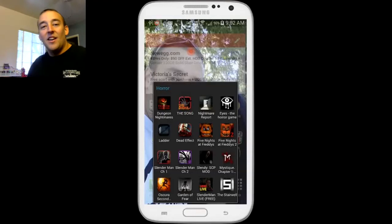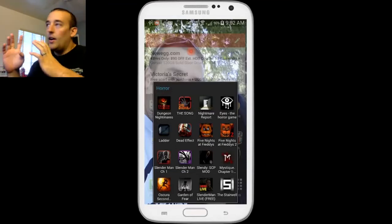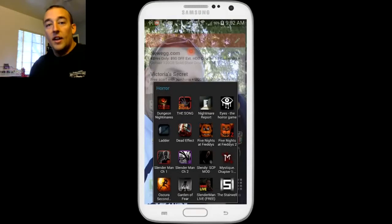But for today, I'm going to talk about Five Nights at Freddy's and Five Nights at Freddy's 2, which are both on Android now. And I think I have Mobizen working now. It's a program where you can look at your phone on your computer, and it's really cool.